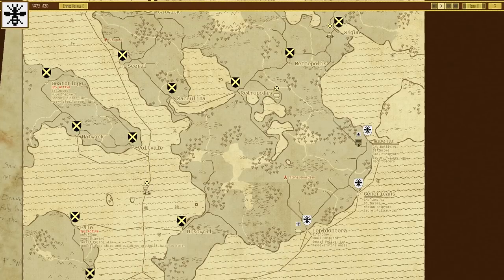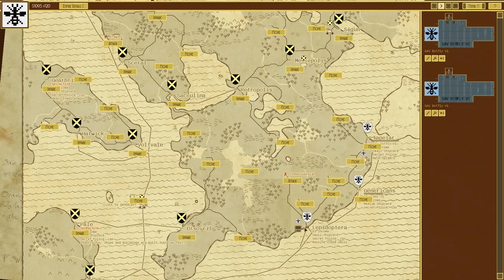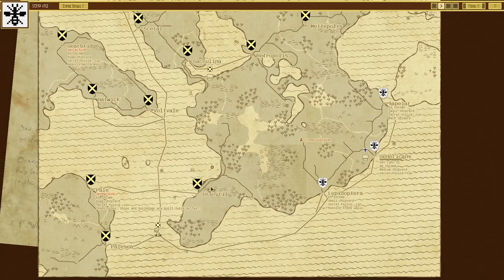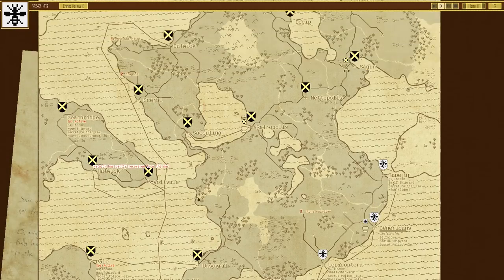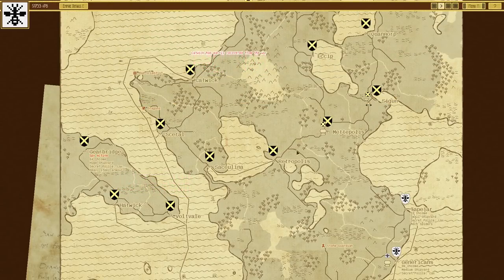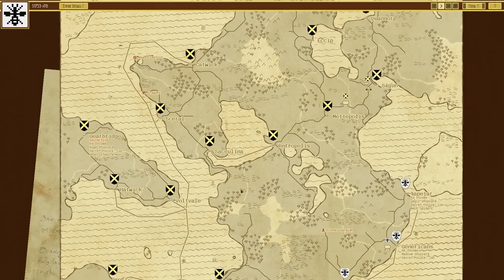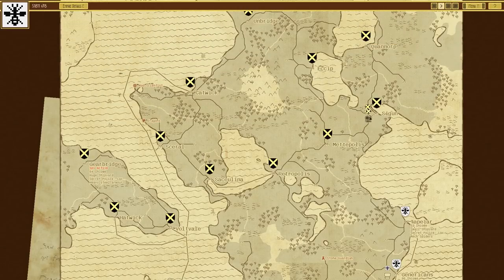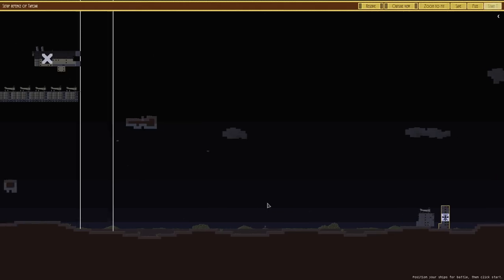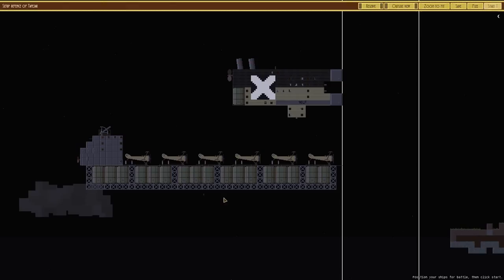I'm going to stack everything up in the main home area — four botflies and the Lank, which is getting built. The question is where do I want to assault? Going for their irons is good because that means they can't use their really big walkers. It looks like they're moving towards Tape Jar. Oh — they have a big carrier. Look at that, that's a new one.